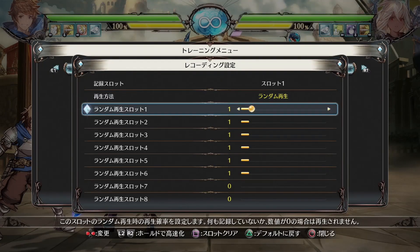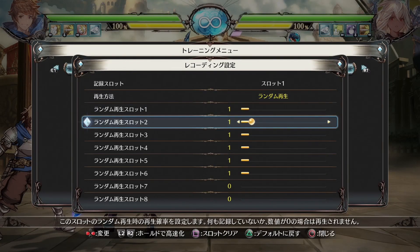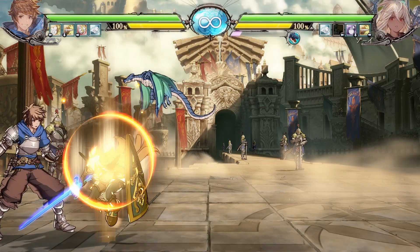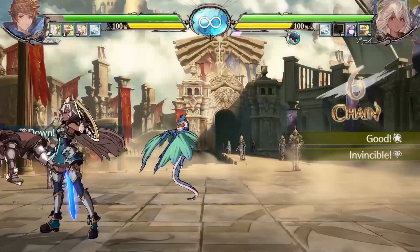If the opponent also knows that certain options are better, they might favor them over the others. To replicate this, you can set the random replay so that slots 1, 2 and 4 are more likely to play over the others. Combine this practice with real matches, and you'll find it a lot easier to deal with the scenario.